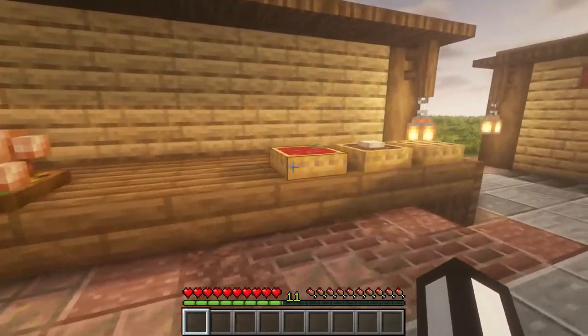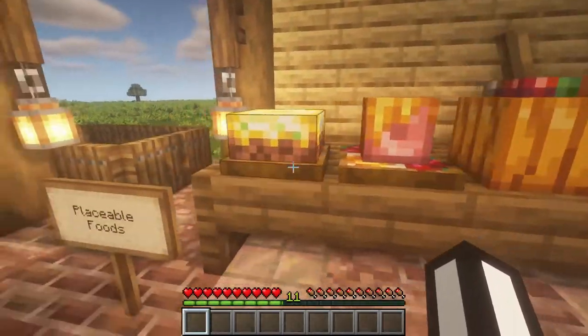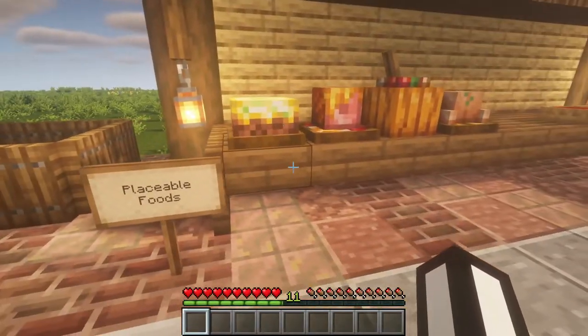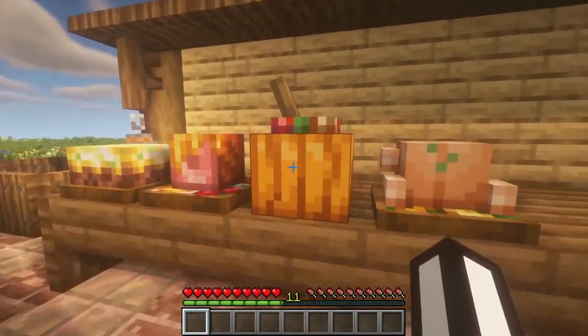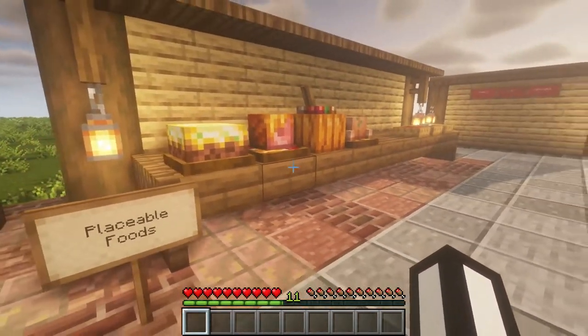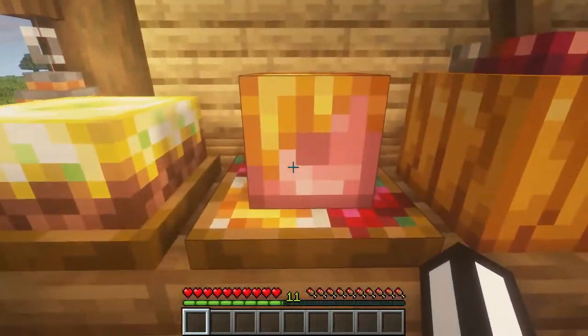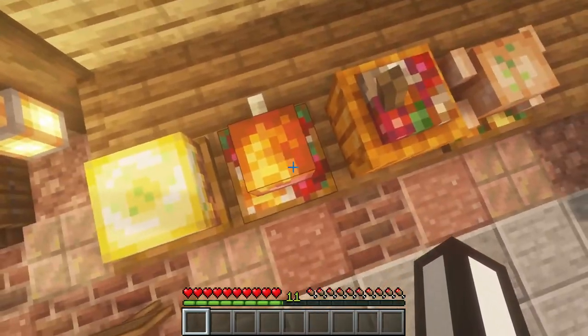These are all the foods you can place on the floor — we have three types of pies and then all these sorts of new food items. When you make a bowl, you can take pieces of this placeable food and eat it. It's really nice to put in your vanilla house and just go up with a bowl and take a piece. I'm a really big fan of this.